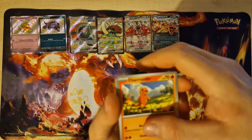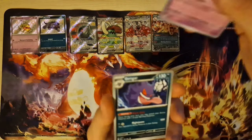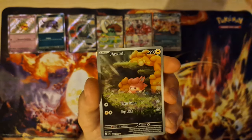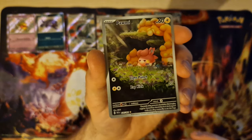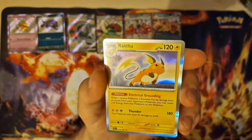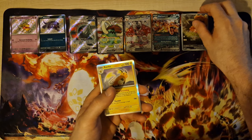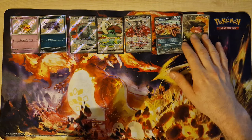Charmander, Charmander, nice — Drainne, not too bad. Okay, Gengar! Oh, very nice, very nice — this is not last. Raichu holo! Very nice cards.